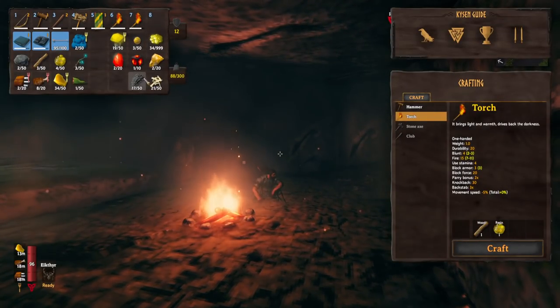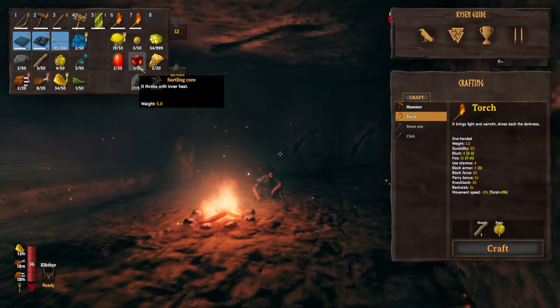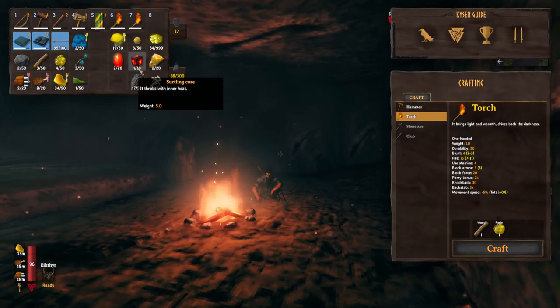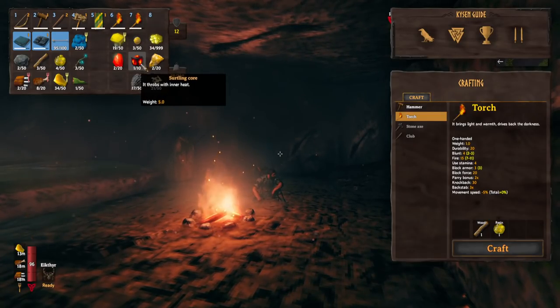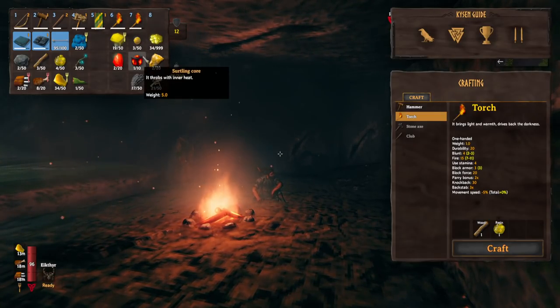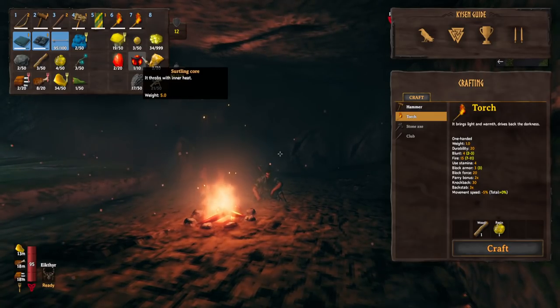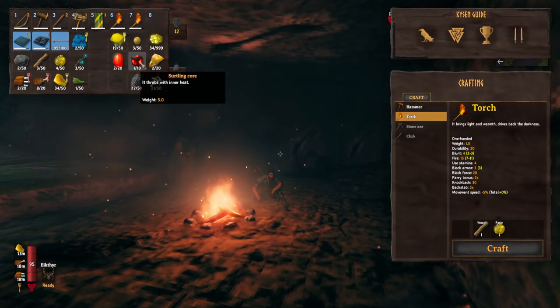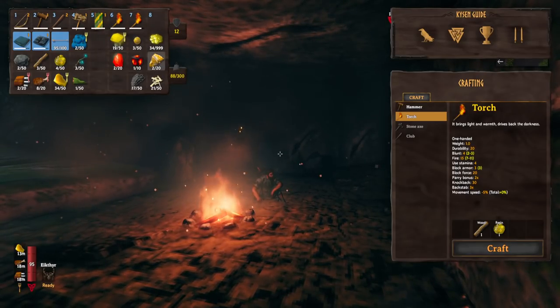From our second burial chamber, the loot was notably just one surtling core. This isn't unusual — you will sometimes do burial chambers that give you just a few, and I've done quite a few that gave me zero. You never know how many you'll get or how many chambers you'll need to do. I also hadn't found the elder location in this one — good thing I found that runestone outside earlier.